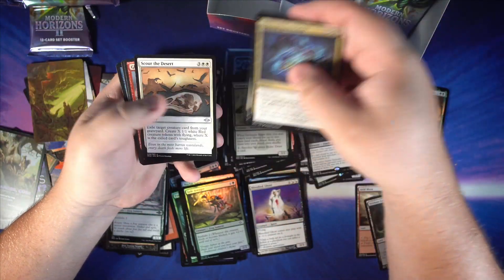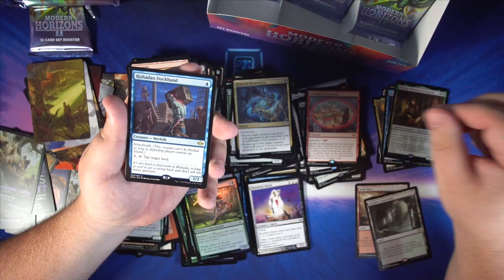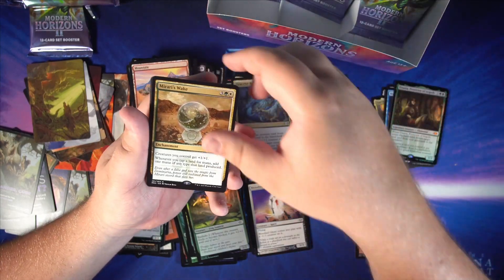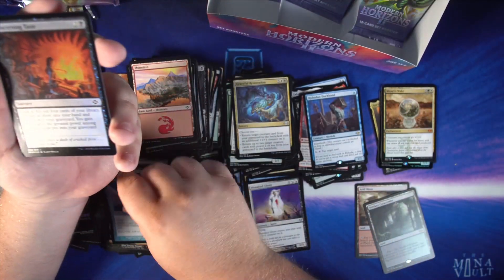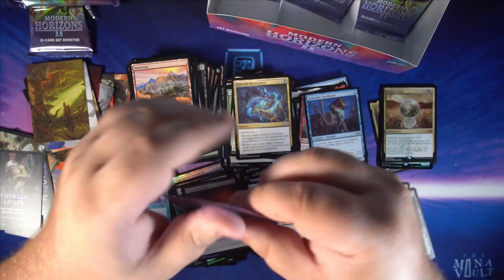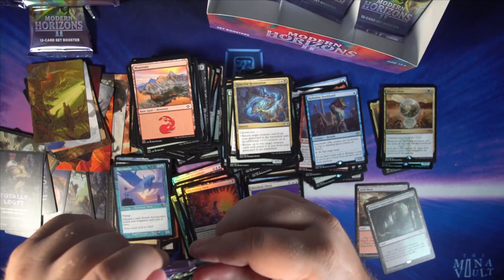Some commons and uncommons. We got Glimpse of Tomorrow as our rare, Rashaad and Dockhand as another rare, and a mythic with Mara's Wake. Old border Arrow Meba, a foil Discerning Taste — three rares, or two rares and a mythic out of that pack, can't complain. Pretty good cards.